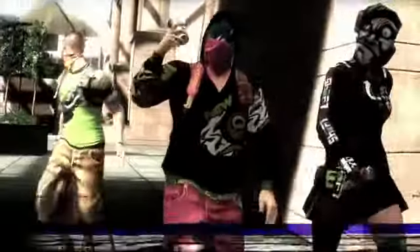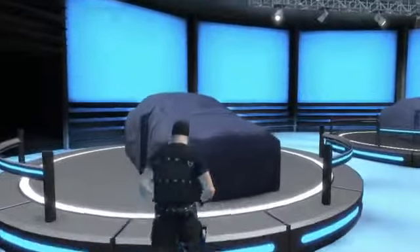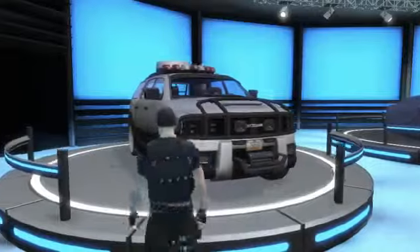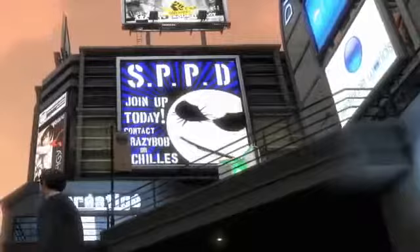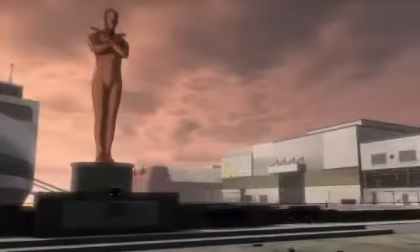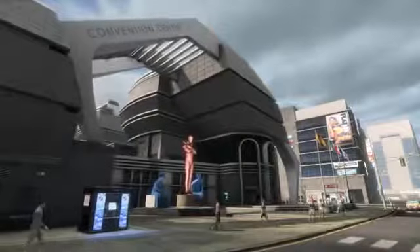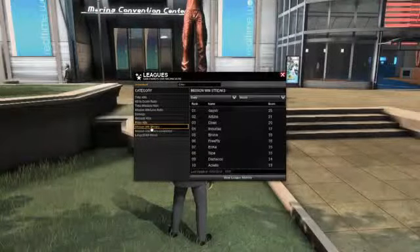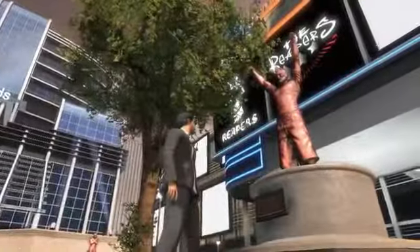Throughout Sanparo, players can interact with display points that show off graffiti, audio, and vehicles. Not only can they be used to display your creations, but they can also advertise products for sale on the marketplace, show recruitment ads for clans, or be used to call out your enemies. Another type of display point comes in the form of statues. These statues are placed around Sanparo and can be earned by winning one of the many leagues in APB. Top the leaderboard, and your character will be displayed in a district for all to see.